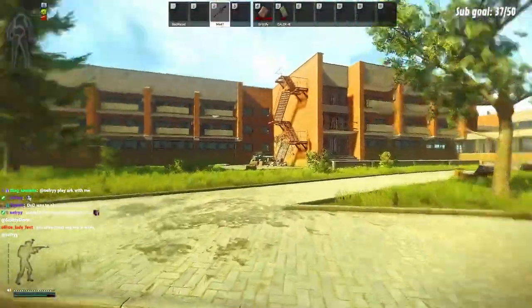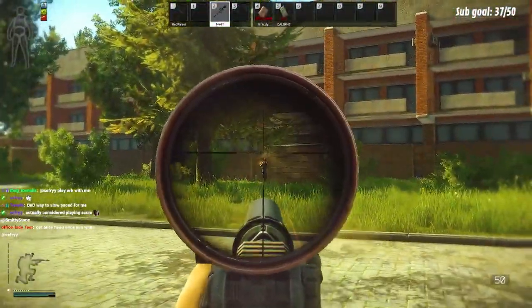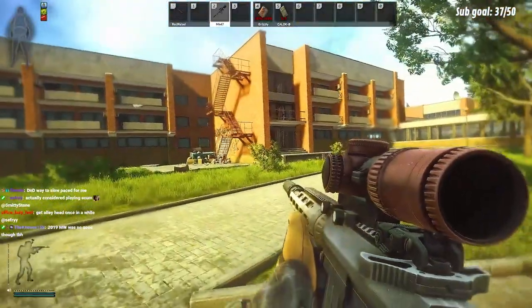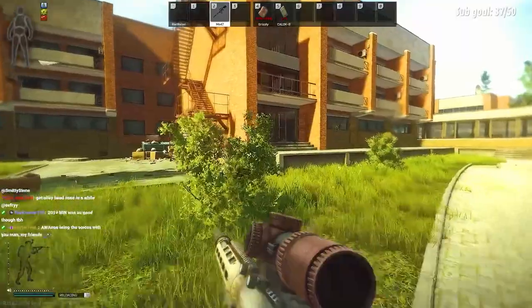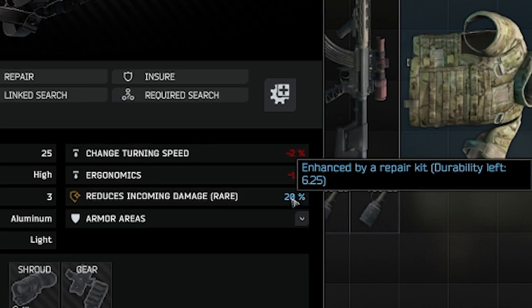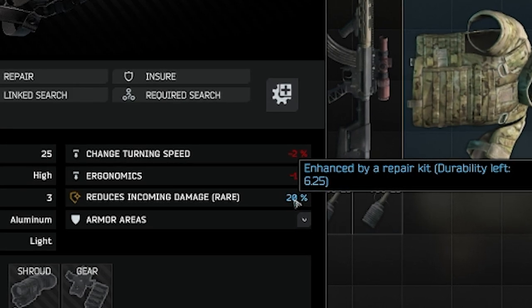So as you saw in the clip, the enhancements given can provide a massive advantage in real gameplay. Here's the same helmet I was using in offline mode to test the damage out. This enhancement, as you can see, reduces the damage taken to my head if the bullet impacts my helmet by 20% — that is until the durability of this helmet is degraded by 6.25 this raid.